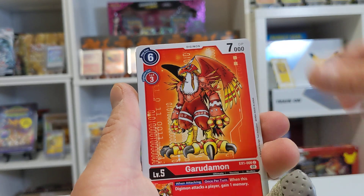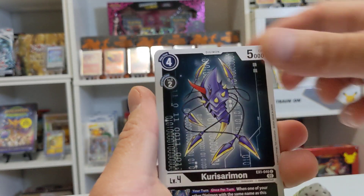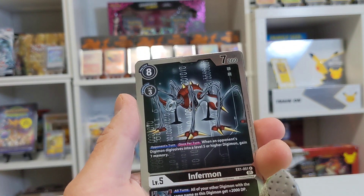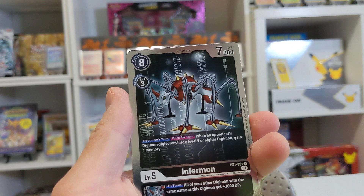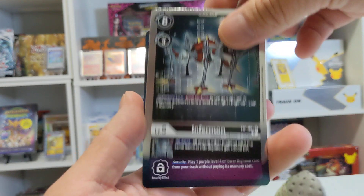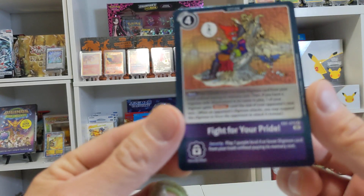We got Palmon and Garudamon — very classic artwork from some of the original sets. We got Dinobmon and Infurmon. Infurmon: when an opponent's Digimon falls to level five or higher, gain one memory. Not bad for Infurmon. And then we got Fight for Your Pride.